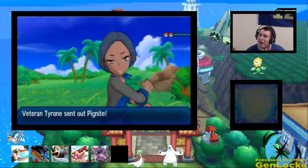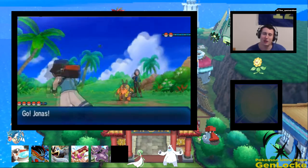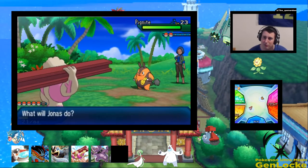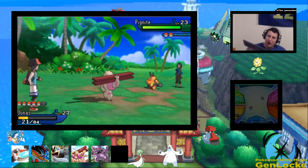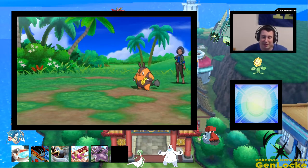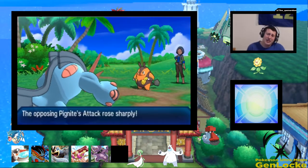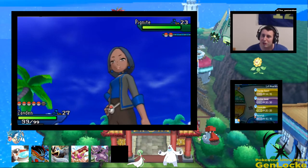Tyrogue or... oh, Pig Knight. I thought it was a double battle — I saw two people. Okay, wow. This is another situation where Zayden has to come in and fix the problem, like normal. Losing Phione — I mean, I shouldn't even be that upset because it's Phione, but still, it does feel like not having a team of six feels incomplete.